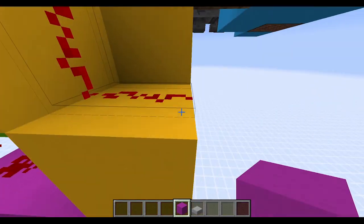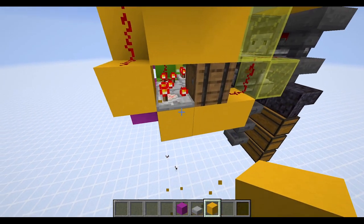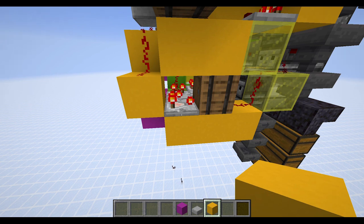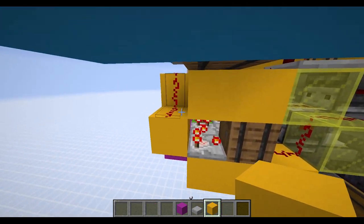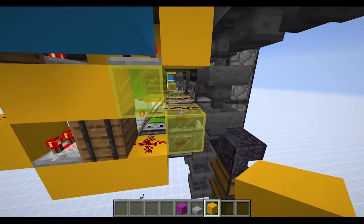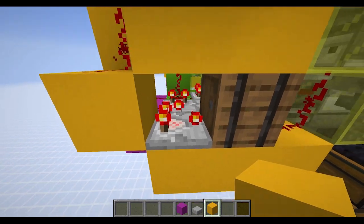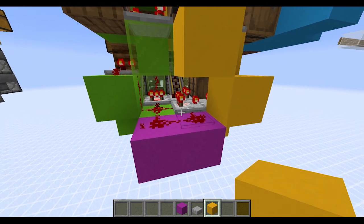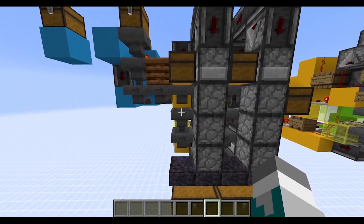This comparator — the one I just marked with the yellow concrete — is actually receiving signal strength that is 2 higher than necessary. Over here it is getting signal strength 4, and if it just sent that signal strength, you would have 4 then 3, but you want the signal strength here to be 1. So we correct that signal strength with signal strength 2 here. This comparator does the exact same thing as the comparator ahead of it — it simply corrects the signal strength for the next comparator.